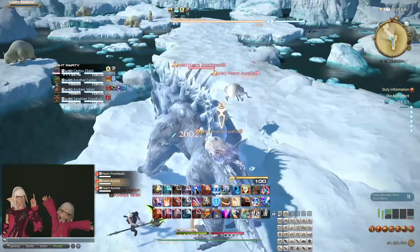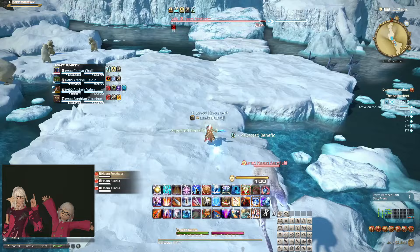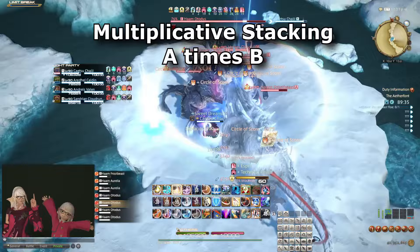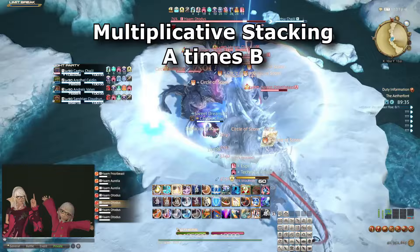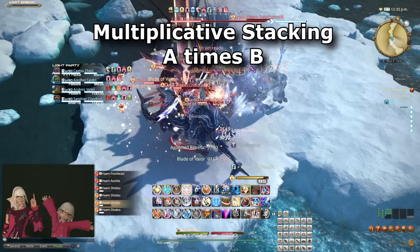And now we get to the more interesting part: diminishing returns of defensive cooldowns. The key to understanding this subject is multiplicative stacking, as opposed to additive stacking. Most buffs in Final Fantasy XIV stack multiplicatively. There are exceptions, and I will talk about one of them later in this video. But things stacking multiplicatively is so common that it is safe to assume that as the default in most situations.